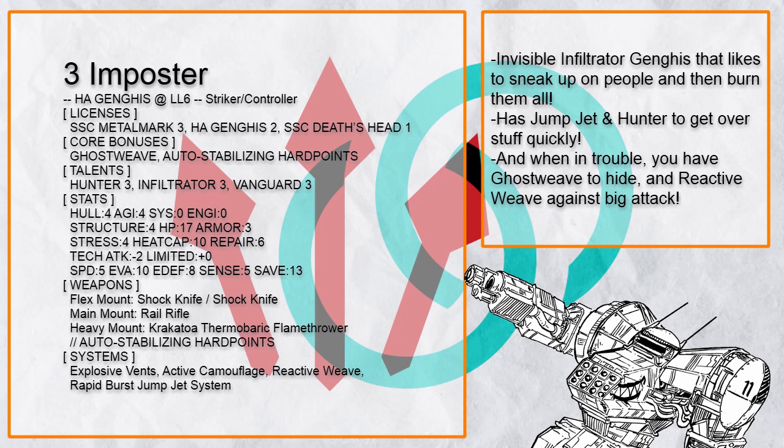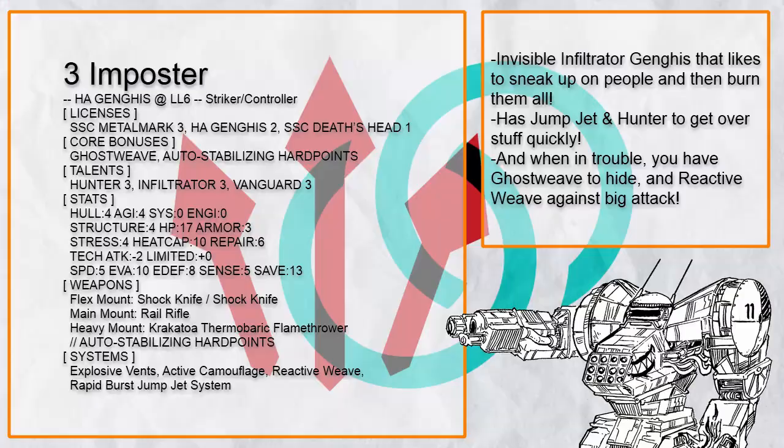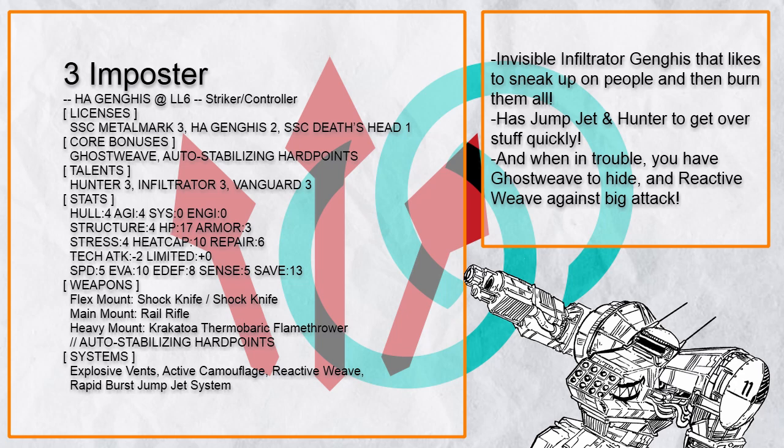Impostor is an invisible infiltrator Ganges that can jump over obstacles, sneak around, and just surprise people with Inferno. If things get too hot, you have ghost weave so you can just sneak away with no problem.